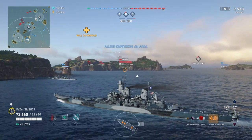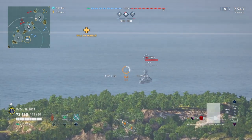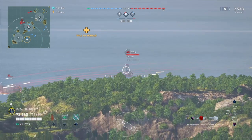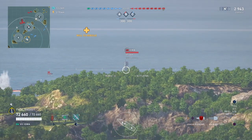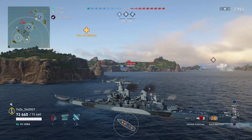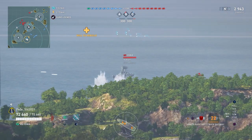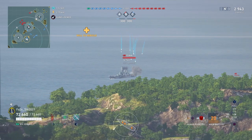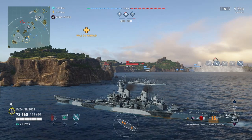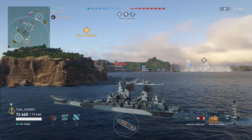You can look at multiple different targets and pick which one to engage. For example, a stationary Iowa — you know you don't overmatch American superstructures — so try to take a shot into the superstructure where you can get the most damage. The accuracy looks pretty good. We got two overpens because we hit towards the back, and three ricochets as we hit that 32mm deck plating.